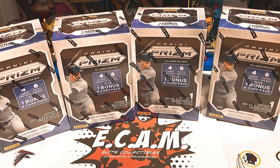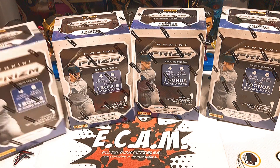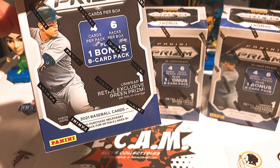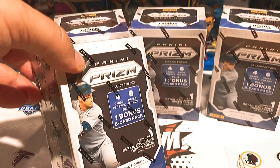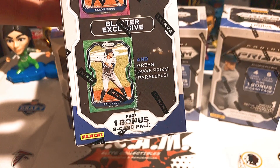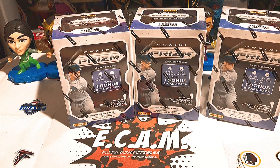What is up folks, welcome back to the channel, back with another Break Elite Cam today. We are busting out four blasters of Panini Prism 2021 baseball. Each blaster contains six packs in a box, four cards in each pack, and then you get one bonus eight-card pack. In the bonus pack you get the purple prism parallels and the green prism. I'm a big fan of the prisms because I'm a sucker for chrome.